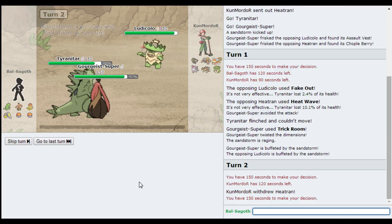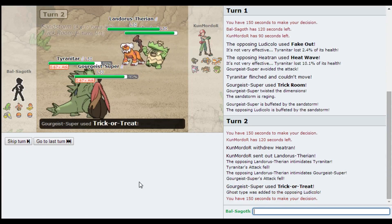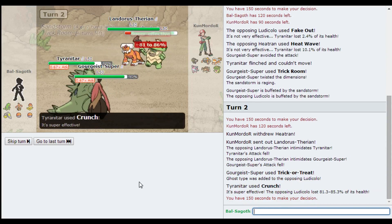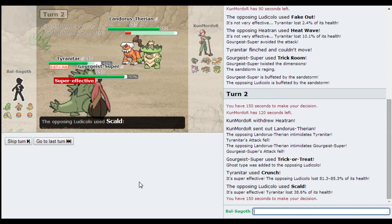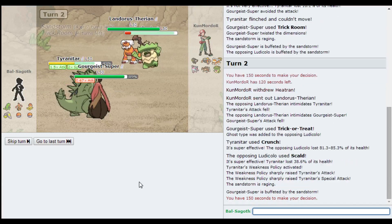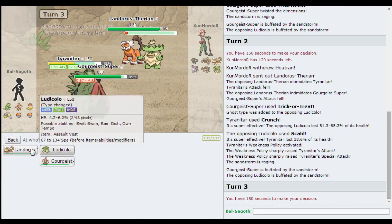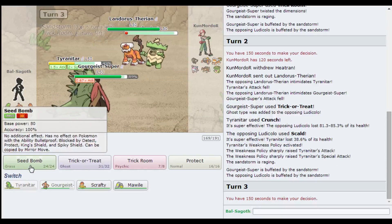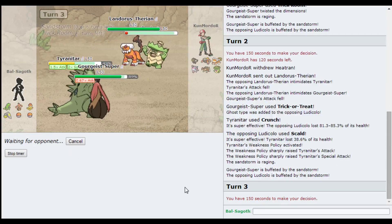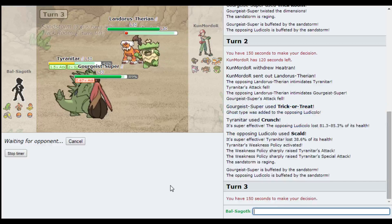I don't think the Heatran is threatened. Maybe with the Intimidate this is not going to knock it out. He just Scald'd me - hopefully no burn. Yes, no burn! Excellent. My Weakness Policy activates. And now I'm in a really good position - I can Ice Beam this Landorus and I can Seed Bomb this Ludicolo. There we go - Trick or Treat and Crunch. I hope you enjoyed that. Something that you don't see every day.